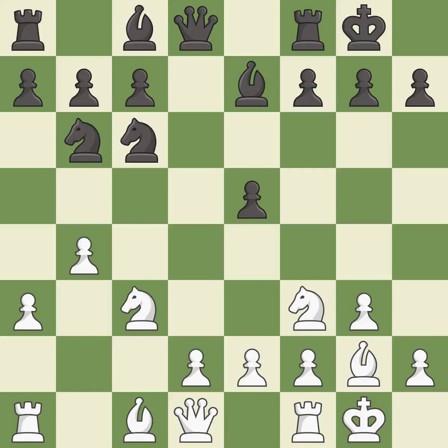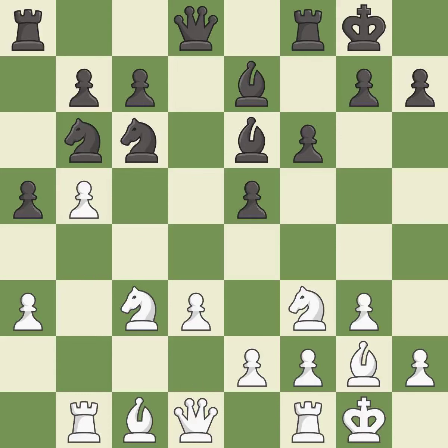The bishop is ready to be developed to an active square. This threatens to kick a knight. This develops a bishop off its starting square, getting it into the action. This activates a rook by developing it off of its starting square. This threatens to kick a knight. The opposing knight is kicked by a pawn, and must now move or be captured.